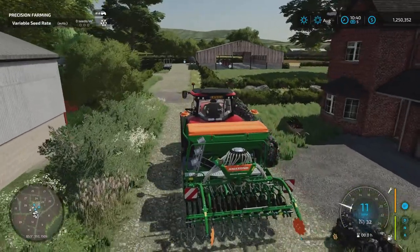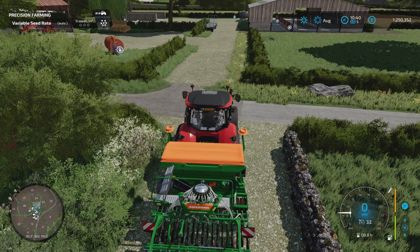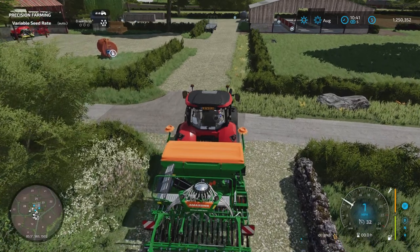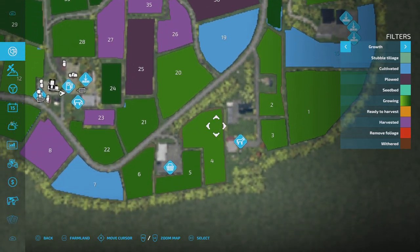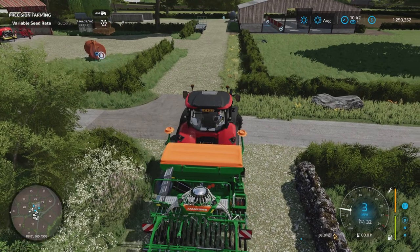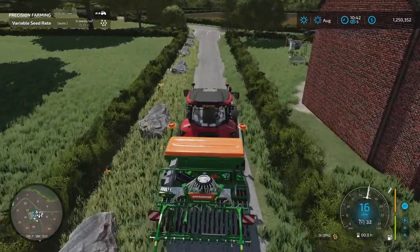It has the harrow attached to the seeder. Now we need some seeds. Checking the map — we're right here and the farm store is right here, so if we take a right we should be able to grab some seeds on our way.